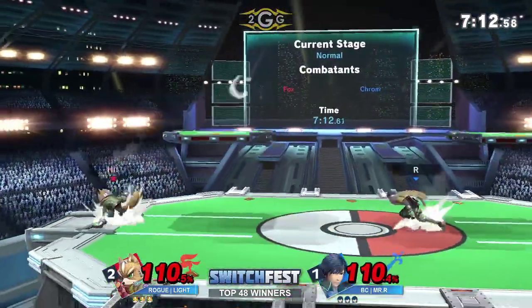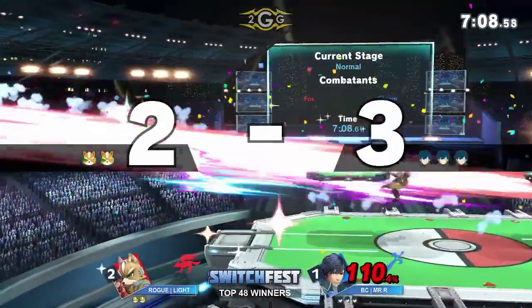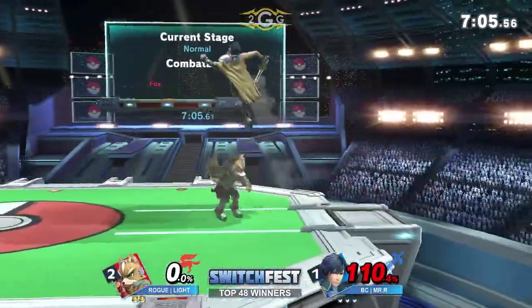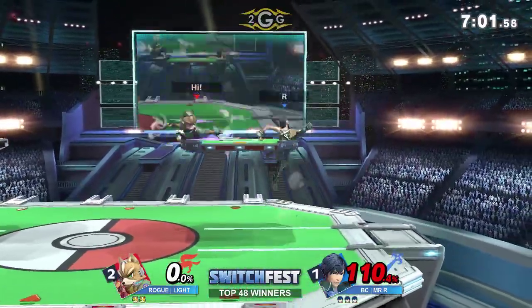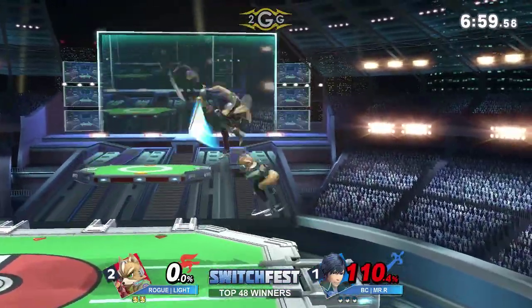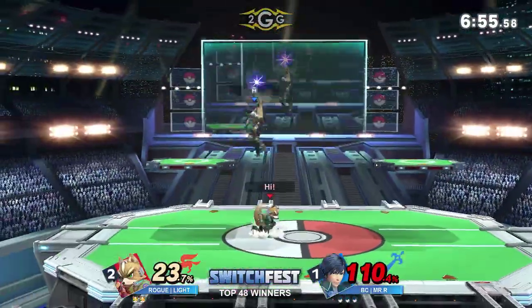Okay wow, that's what he's going to do — he's really respecting Light's decision making at the ledge. He gave him the space that Light wanted, Light thought he could get comfortable, and so Mr. R decided to go in with the port to end it all. Very good bait coming from Mr. R. How is he going to extend his lead from here?